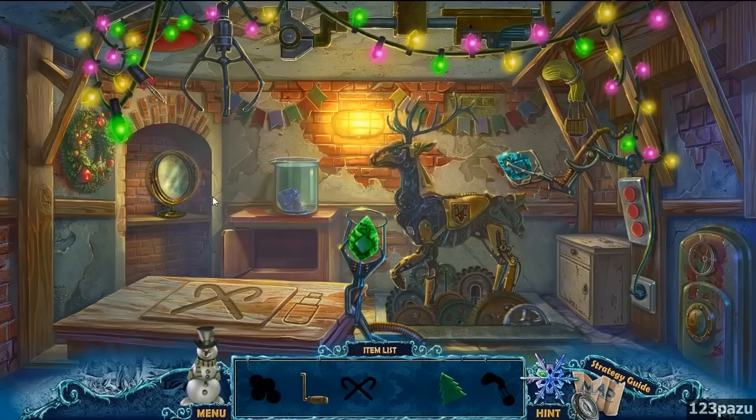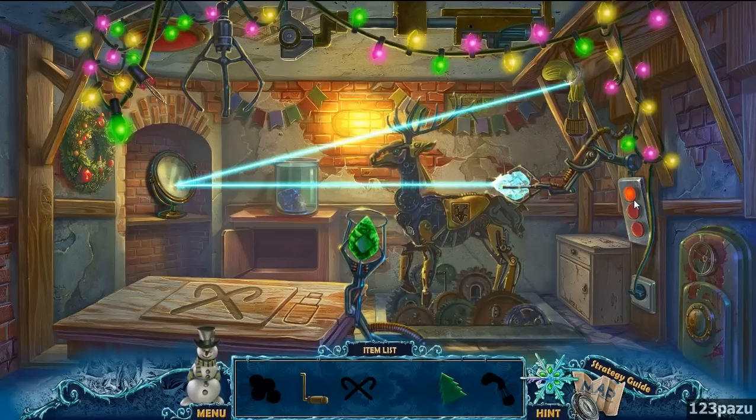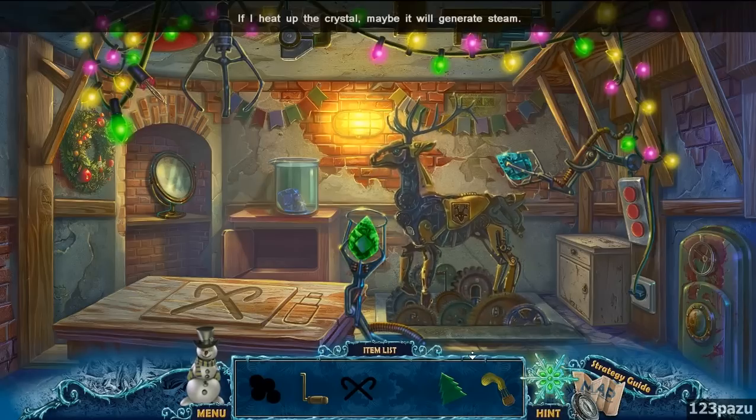The mirror — okay, just the mirror. Didn't know that. It's melting the rope. And the hot air balloon — what now? Use it on the rag. Generate steam into the balloon.